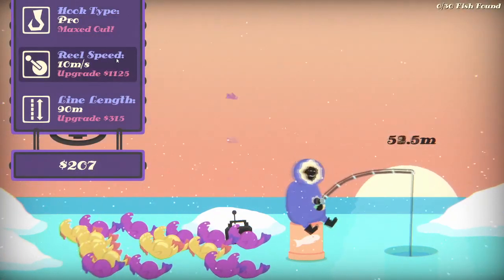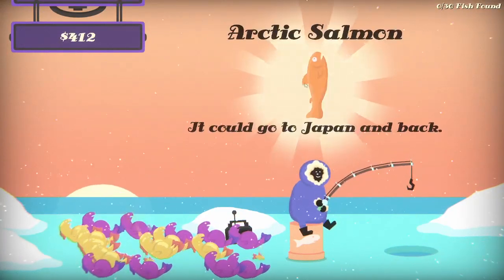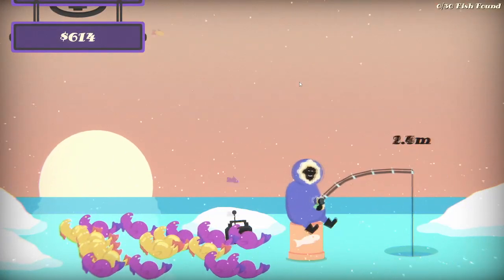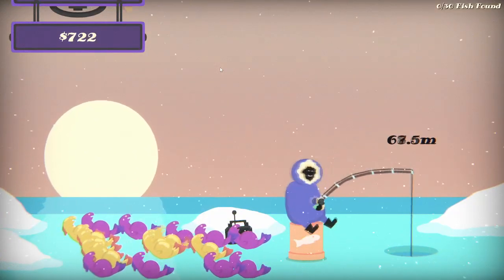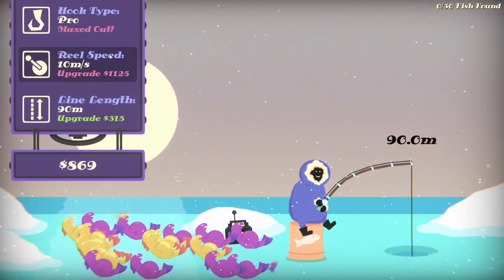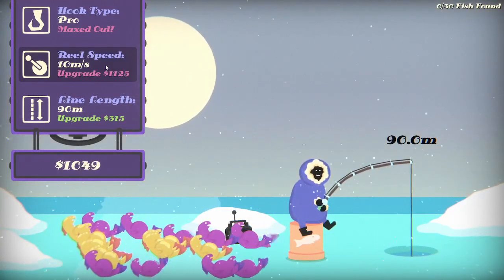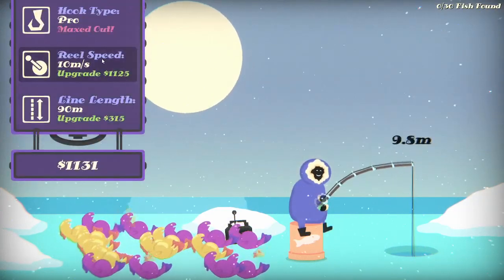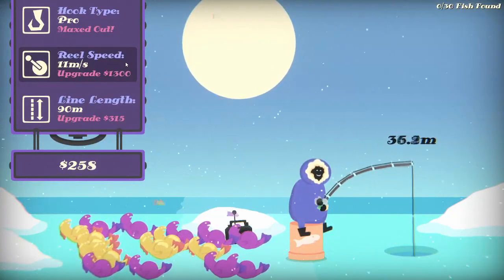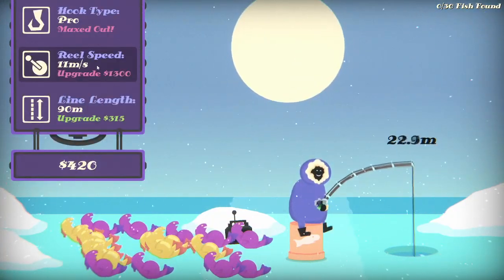The walruses are worth a lot of money. Zero out of 30 fish found — I don't know what that means. A sea sponge. Pretty much I instantly get whatever I want from whatever depth now. It doesn't matter — I just instantly get the bite. All we have to focus on is speed now. Come on, maximum speed. I wonder if I'm maxed out on the guppies. I keep getting these stupid walruses.